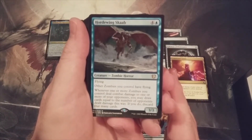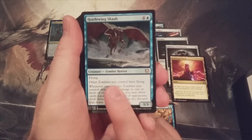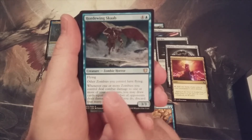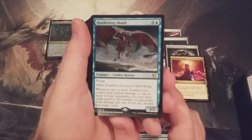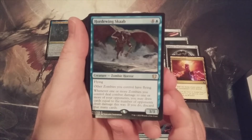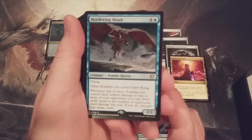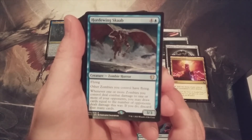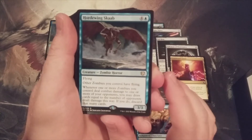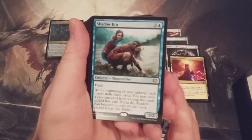Hordewing Scab — other zombies you control have flying. That's better than Eternal Skylord from War of the Spark, which only gave zombie tokens flying. This gives all your zombies flying: four and a blue on a 3/3 flying zombie horror. Whenever one or more zombies you control deal combat damage to opponents, you may draw cards equal to the number of opponents dealt damage this way, then discard that many cards. The flying zombies part is really strong — this deck is bringing powerful new cards.